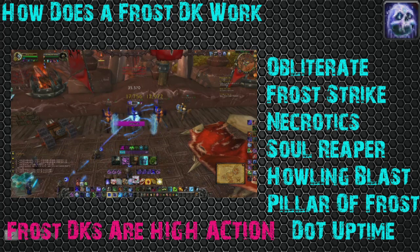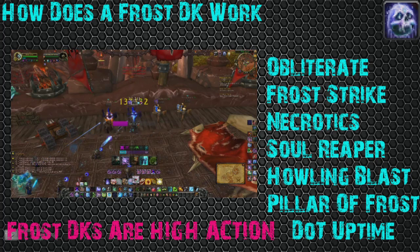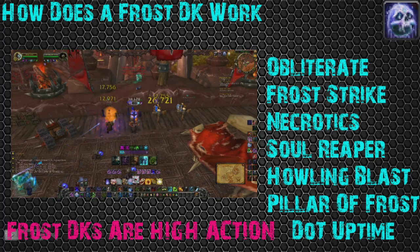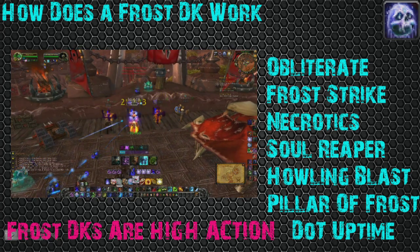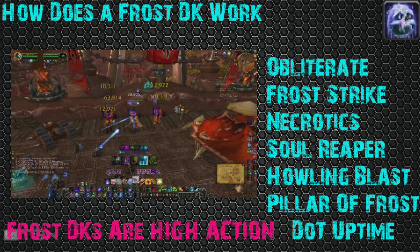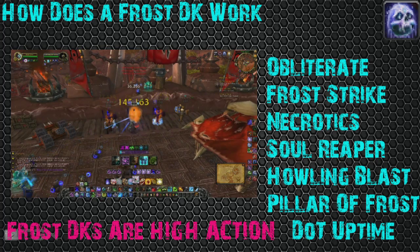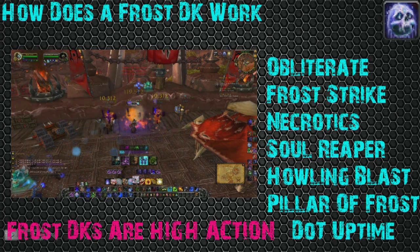Frost DKs are high action. I can't emphasize this enough — you guys are going to be going, going, going with this. It is all about button smashing and pressing the right buttons at the right time. That is basically what Frost comes down to: spamming Howling Blast, Obliterate, and Frost Strike. How you run that rotation we'll get into a little later, but a lot of it is just knowing when to use your certain abilities correctly.